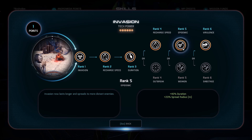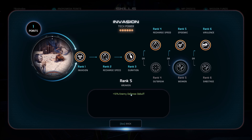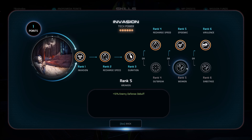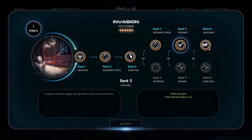At Tier 5, we're going to go with duration and spread radius — again, spread radius because we want it to spread to as much stuff as possible. The defense debuff is definitely useful; I'd actually been running with that at first, along with Sabotage in my initial run with the build, but eventually I switched to this and had better success. So I'm definitely recommending duration and radius there.